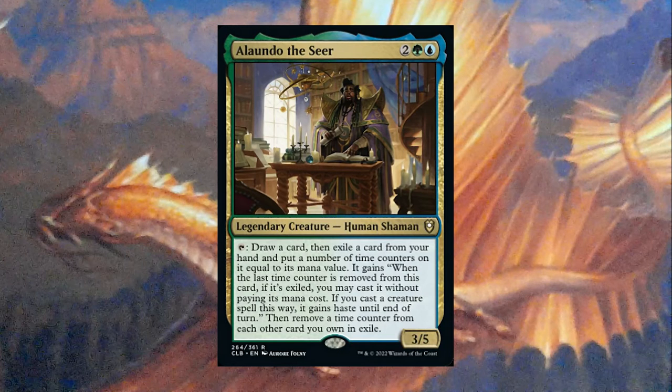Then remove a time counter from each other card you own in exile. This card looks super strong in a Suspend deck, which is great, because until now Suspend didn't really have a specific commander. It had Jhoira of the Ghitu, which could Suspend cards, but Jhoira was generally just used to get extreme value rather than actually as a Suspend commander. It is kind of sad that Alawando isn't in Temur, because red has a strong sub-theme of removing time counters from exiled cards. This card feels very similar to Jhoira of the Ghitu.